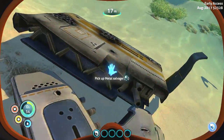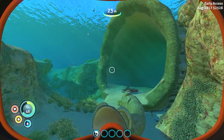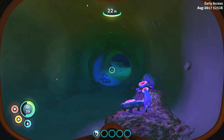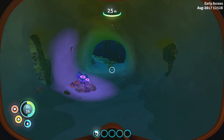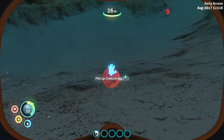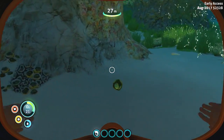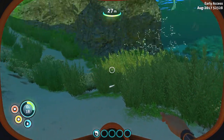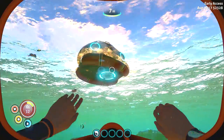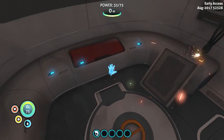Let's grab this scrap metal while we've got the chance. I think we can find some cave dust down here maybe. Trying to remember how you find it. Maybe down here — what's this? A creature egg. And a stalker tooth. Let's get to the surface.